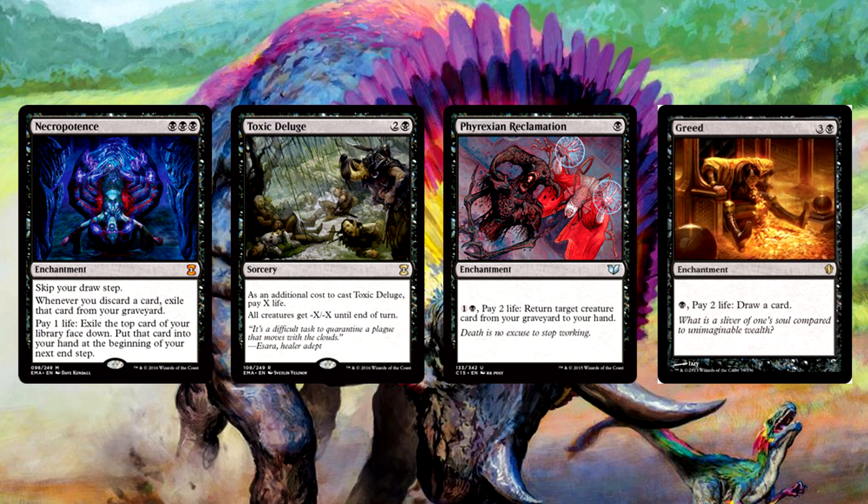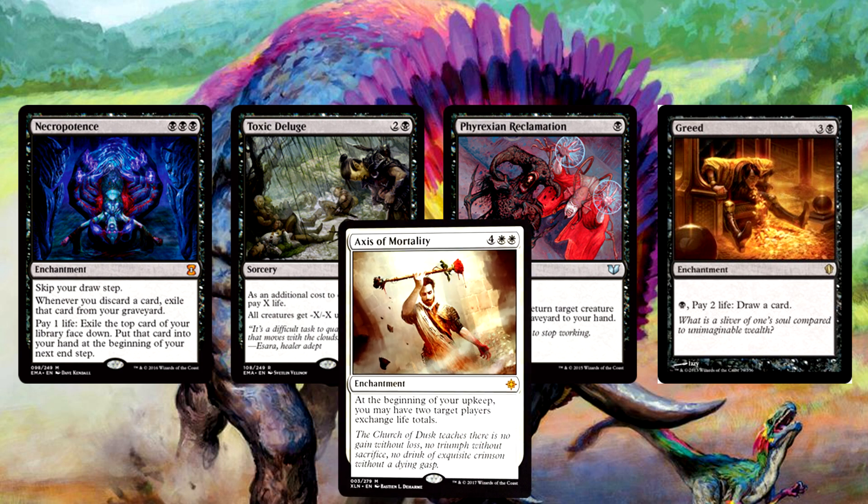Phyrexian Reclamation, Greed — there are plenty of options in that format. After you destroy yourself, as long as you don't actually die, you swap your life total with a healthy one. Best part? You don't even have to target yourself. Use the Axis to control the board and make people afraid to make headway on the battlefield. Of course, this will ultimately end with them targeting you or your Axis. But if you're playing that card, you know what's coming — you have to. Come on, you're that person after all.